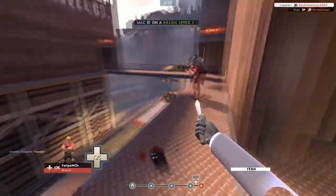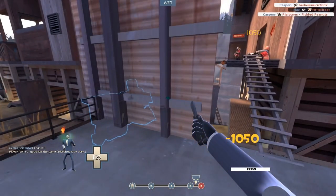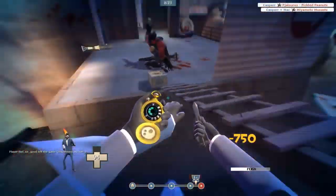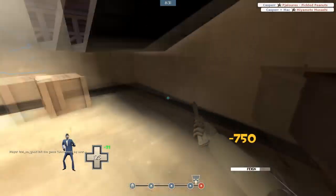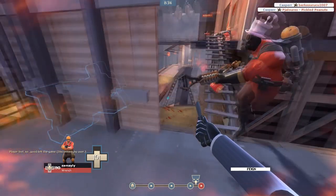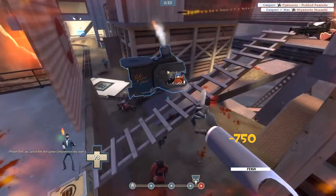This next one is a case of understanding how fast classes move and just timing it really well. I spot this pyro in the distance — he's not close enough to even try a stab, and he hasn't seen me, so he's going to try to get me. I use this to my advantage: I know he's going to turn 90 degrees when he gets to me because he wants to get his flames on me. I time it really well, and all I have to do is move 90 degrees — I don't have to get behind him because he's made his back available to me by turning. It turns into a pretty easy stab.